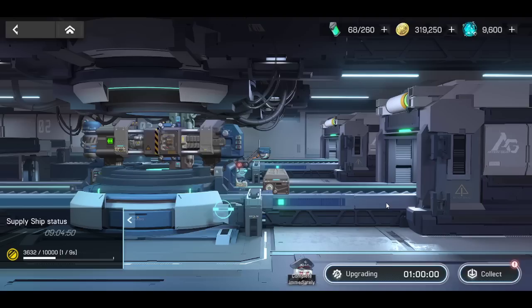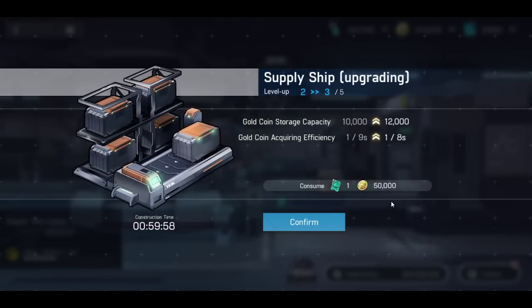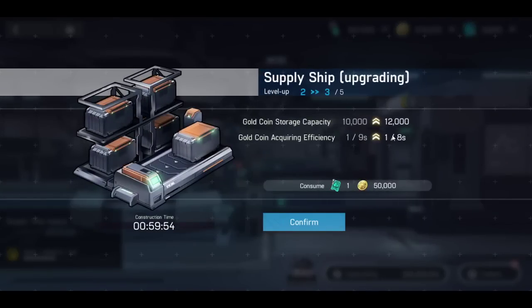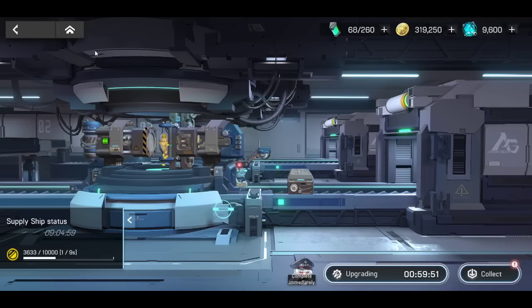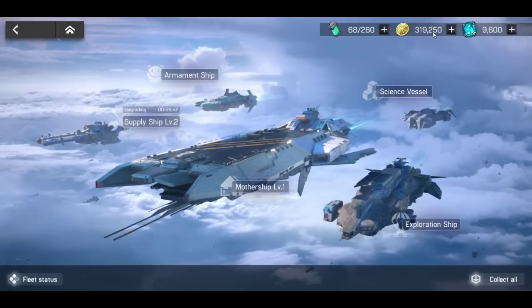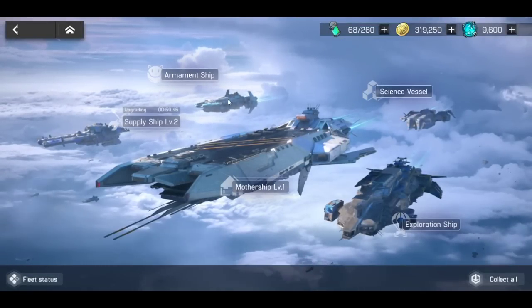So you upgrade that. And then if you upgrade it further, you can always see the gold acquired per second. So gold is alright to push. Maybe stop at level 4 — just look at how much it's costing in terms of gold and make a decision then.